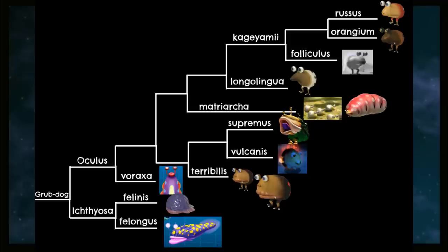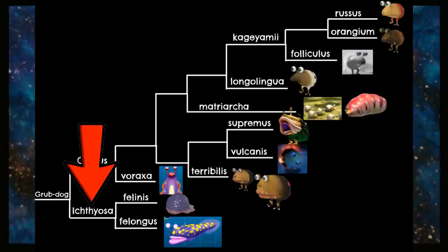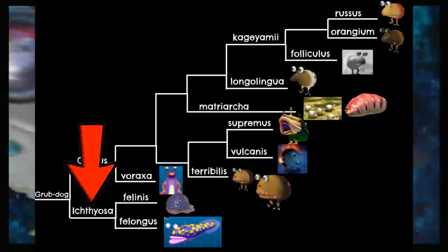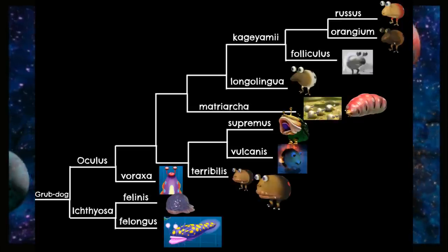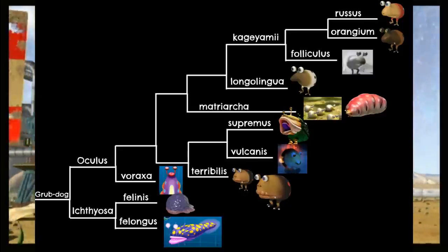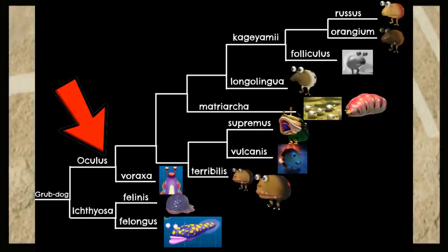For those who have never seen cladograms before, don't worry — I'll explain what we're looking at. The very first thing we must do is split up the two defined genera. For the Grub Dogs, we split the Oculus genus, consisting primarily of land-dwelling dogs, and Ichthyosa for their aquatic cousins, the Water Dumples. Over in the Ichthyosa branch, we further separate the Standard Dumples from the Longwater Dumple, a boss in Hey Pikmin identified as a unique species. Back with the Oculus genus, we now need to start creating intermediate branches, taking the most different creatures and splitting them off. To that end, we'll first separate the Eyestalker Bulbeal, as it's the only aquatic member of the genus.